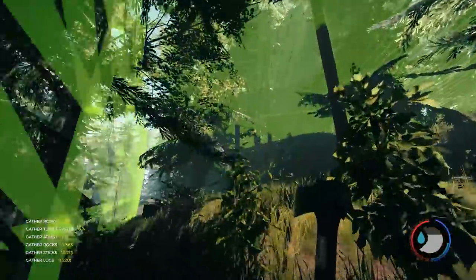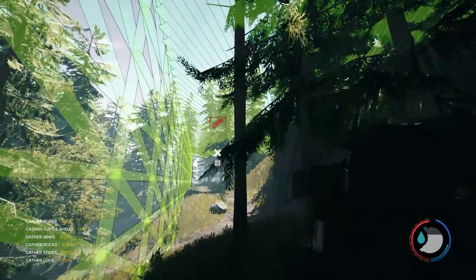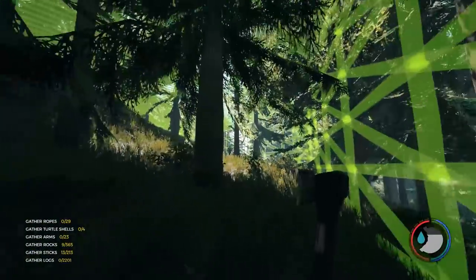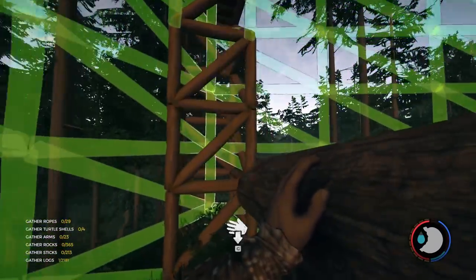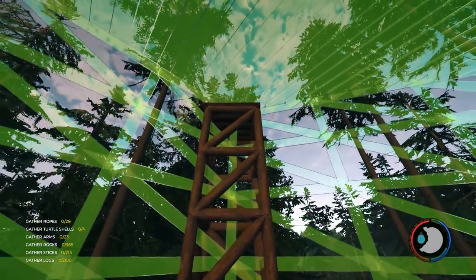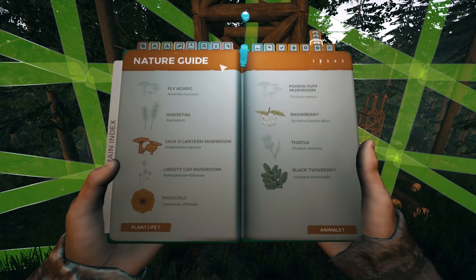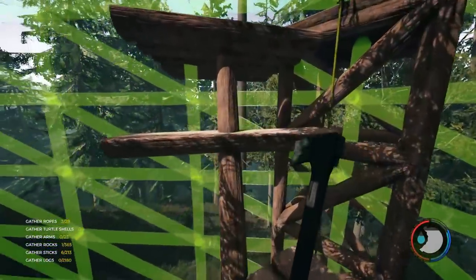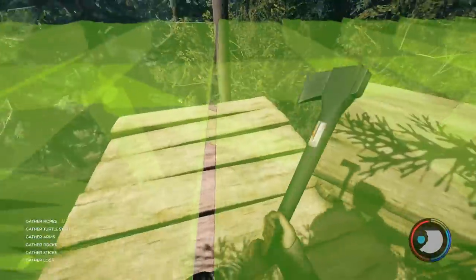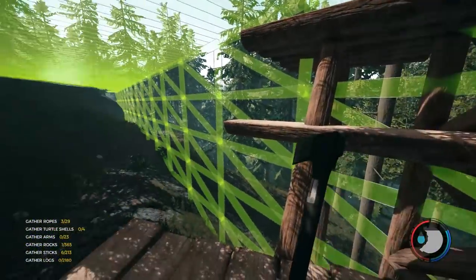Check out the amount of logs needed to build this — 1,896. Yeah, not doing that. Okay, so that's the first pillar done. I need to add a rope on and then I can do the first zipline. There we go, so now I can get up. Just a one-step staircase? Sure.